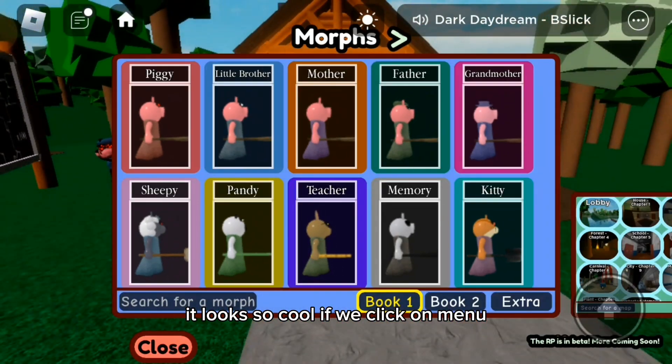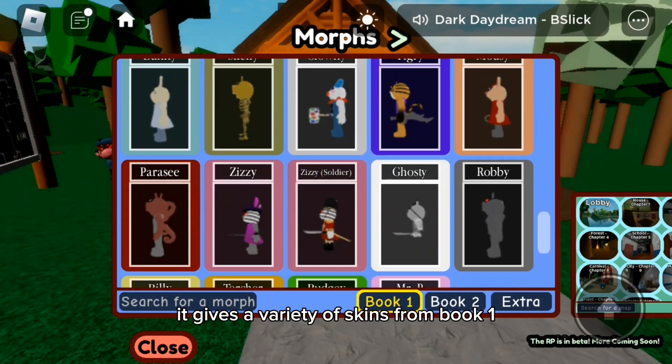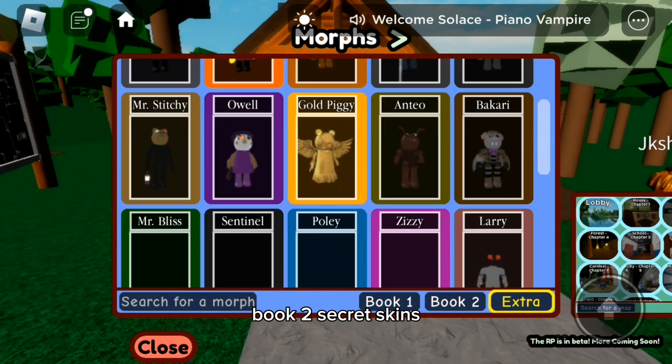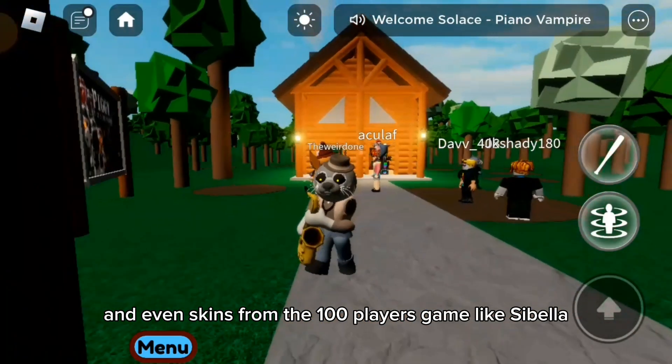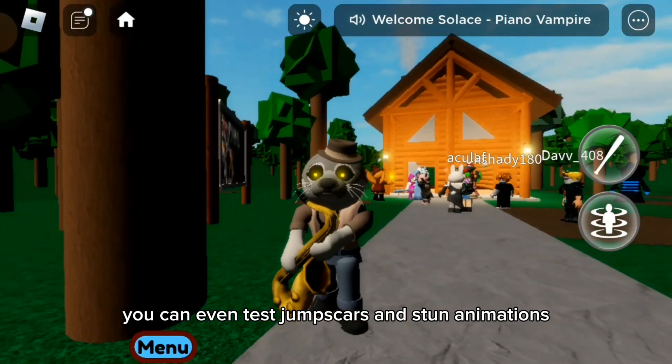If we click on menu, it gives a variety of skins from Book 1, Book 2, secret skins, and even skins from the 100 Players game like Cybella. You can even test jump scares and stun animations.